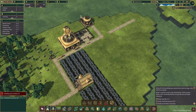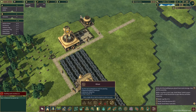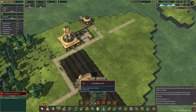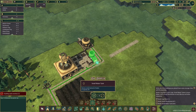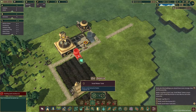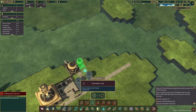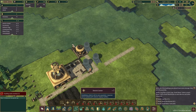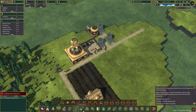Now it wants us to build various things: a log pile, which we've got; a small warehouse; and three small water tanks. We'll do water first. We'll get these three small water tanks placed close to the water pump so our little beaver friend doesn't have to run miles to fill them up.